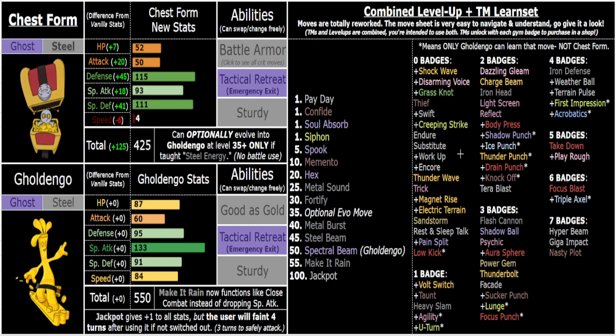Chest Form is much more defensive than Goldengoo — obviously slower and weaker, but incredibly bulky. Battle Armor plus debuffing moves like Disarming Voice dropping Attack and Special Attack is incredible. Metal Sound drops Special Attack by minus two, and Confide does the same but only minus one. Both are great with Battle Armor — you can basically completely shut down special attackers and 1v1 them with Soul Absorb, which is like Nightshade but heals you. It only has 5 PP so it's balanced, but you can solo one or two Pokemon with it.